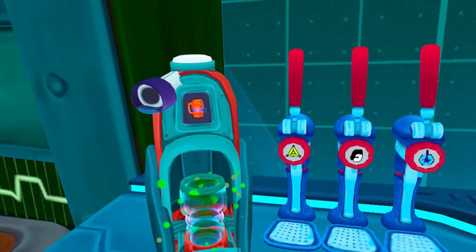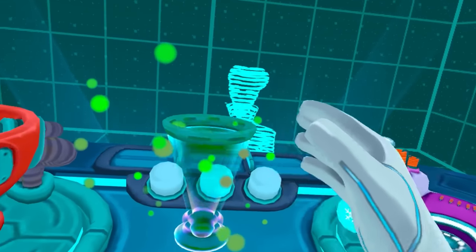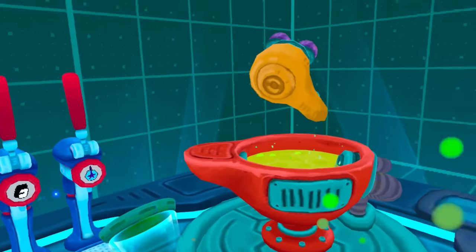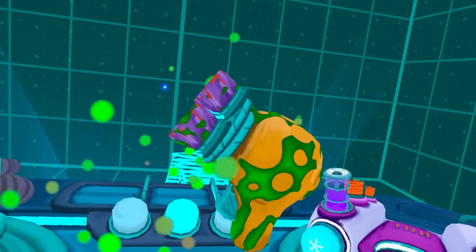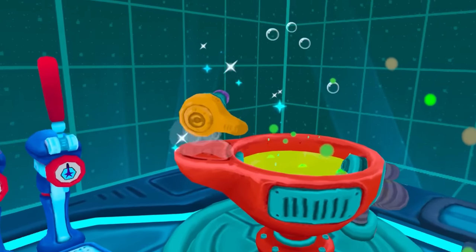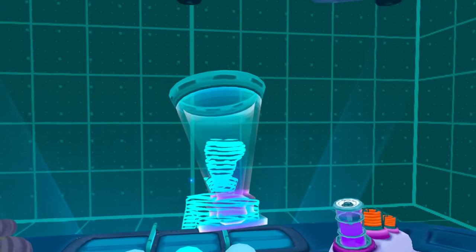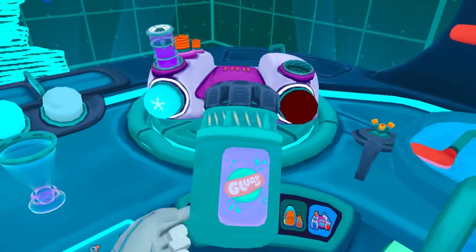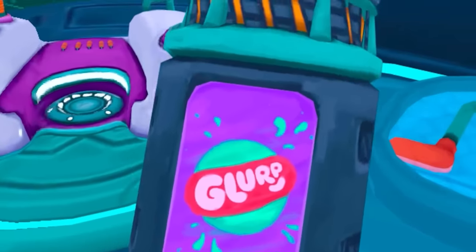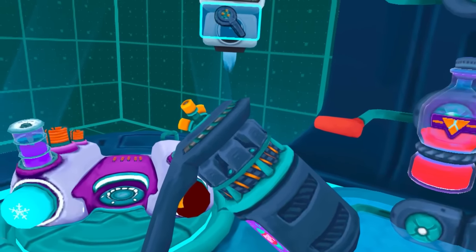All right, let's learn how to make a drink. First, we have to get our cup, and our cup comes dirty — there's basically farts coming off it for some reason. I've got no idea why, but I'm just going to use this cleaning tool. Now the cleaning tool is covered in farts, so we dunk it in the yellow thing.